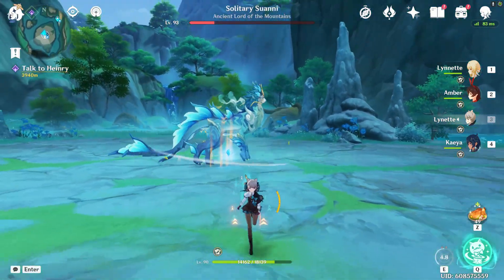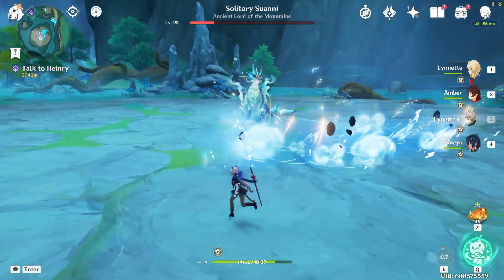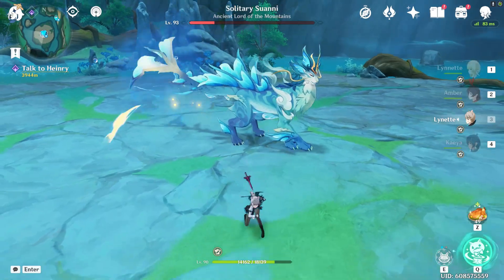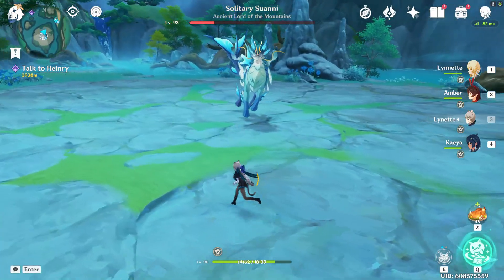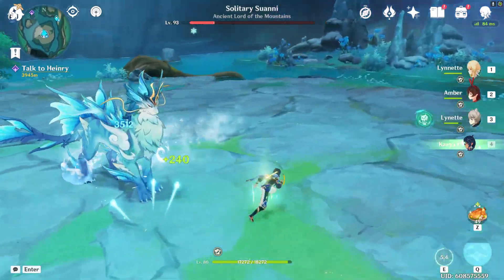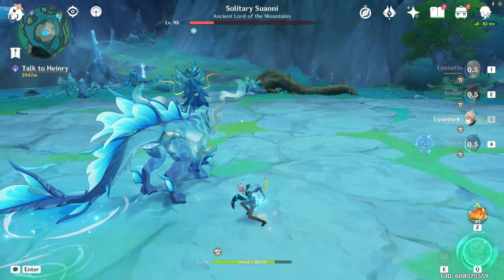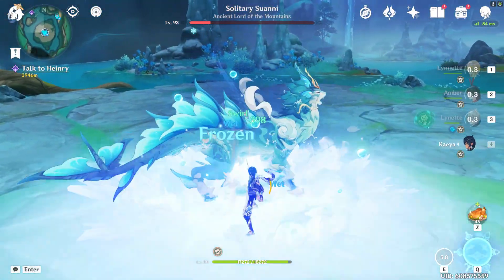You've seen every move this boss has. The Fart and Splash — actually, there's one move it hasn't done yet. It's that paw stomp when I get too close. I dodged it, whatever. And there you go — now that's every single move this boss has.